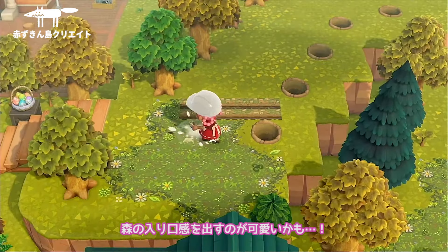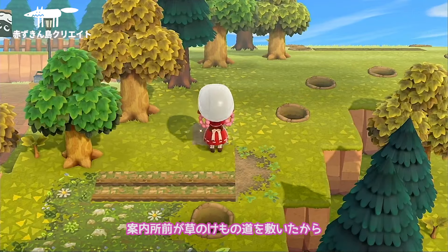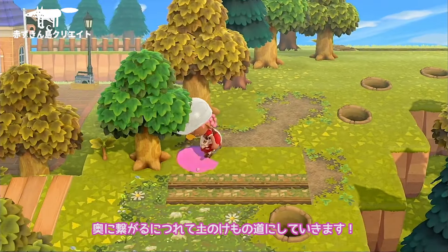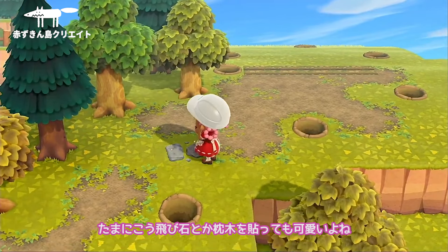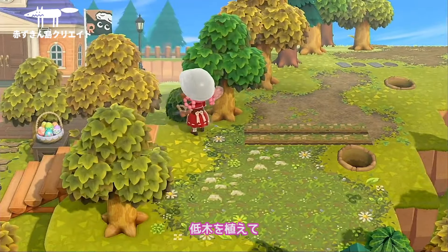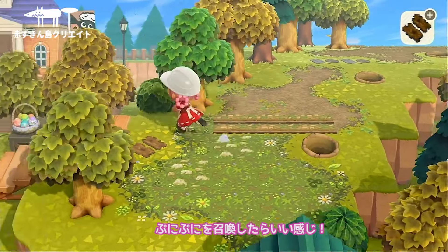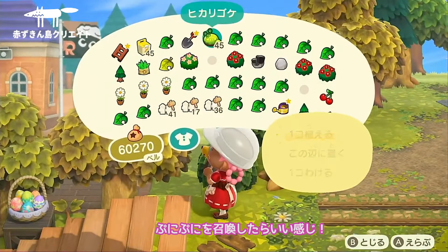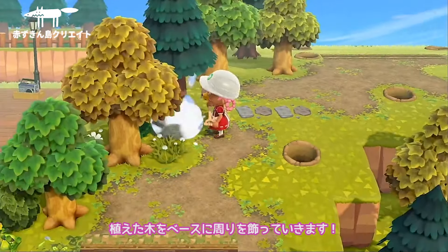全ての獣道を繋げて張ってもいいんだけど、ちょっと人の手が加えられた森にしたいので、組木や段差の前出座も入れてあげます。草の獣道と土の獣道があるから、この段差の前出座を境目にして森の入り口感を出すのが可愛いかも。案内所前が草の獣道を敷いたから、奥に繋がるにつれて土の獣道にしていきます。たまに飛び石とか枕木を張っても可愛いよね。低木を植えてアクセントになる前出座も敷いてあげてプニプニを召喚したらいい感じ。